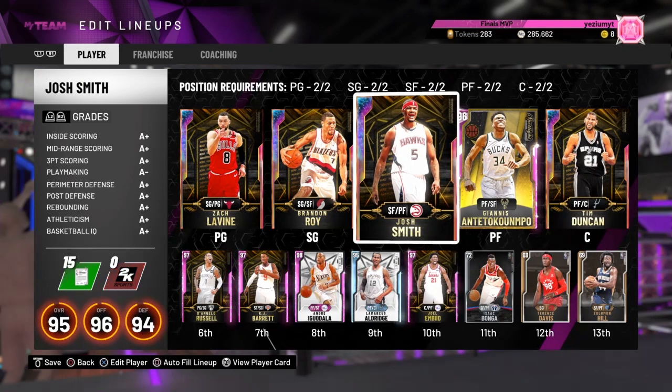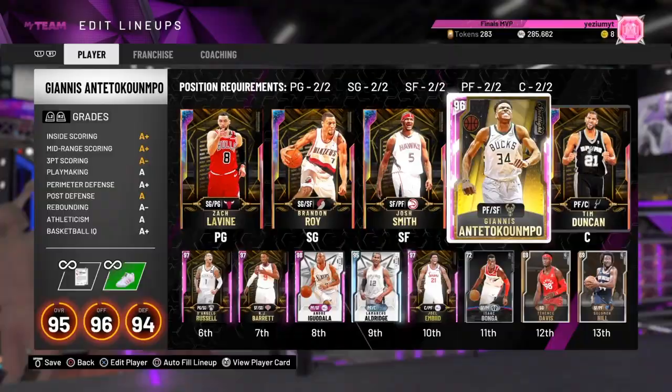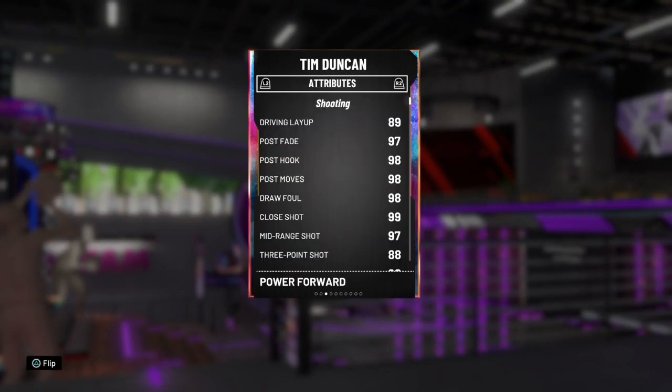Giannis you guys already know about — it's Giannis. At the center we have galaxy opal Tim Duncan with an 88 three-pointer, 97 post fade, 98 rebounding, solid post moves, 92 free throw, 98 standing dunk, 85 driving dunk, and 78 ball handle so he cannot speed boost.